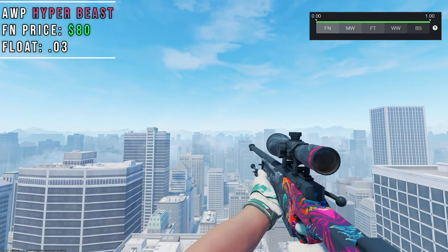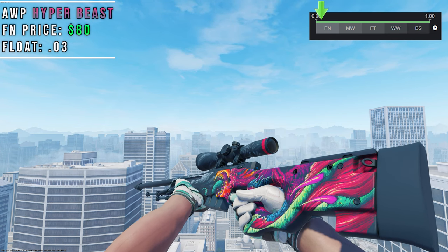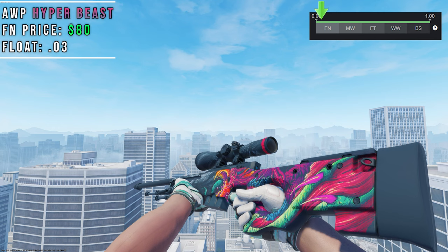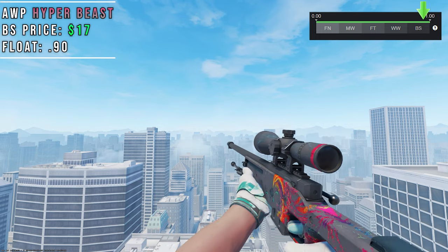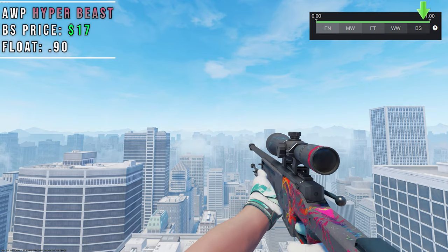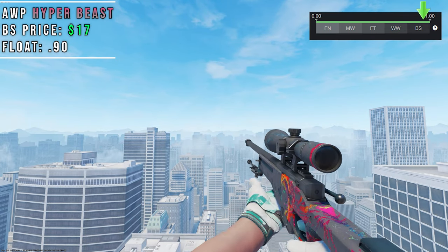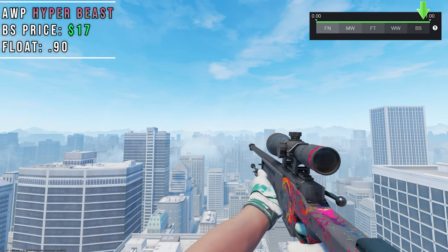Next up is another legendary AWP, the Hyper Beast. This skin is two-toned, complete with a fossil pattern up front and a psychedelic Hyper Beast on the back of the gun. In Battlescar this skin takes on a different look, having most of the details removed except for a scratched out Hyper Beast on a base grey AWP. The artist did a wonderful job with the wear pattern, which works exactly the same way as the Atheris. The float range is 0 to 1, with higher floats removing the entire background and scratching the Hyper Beast even more.